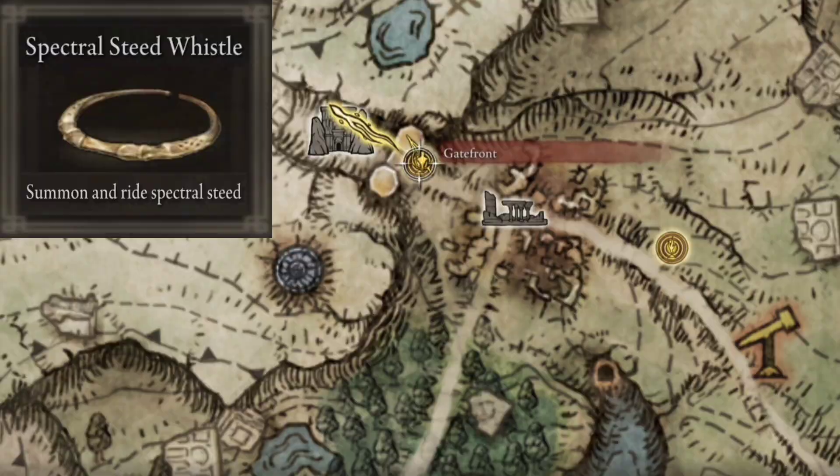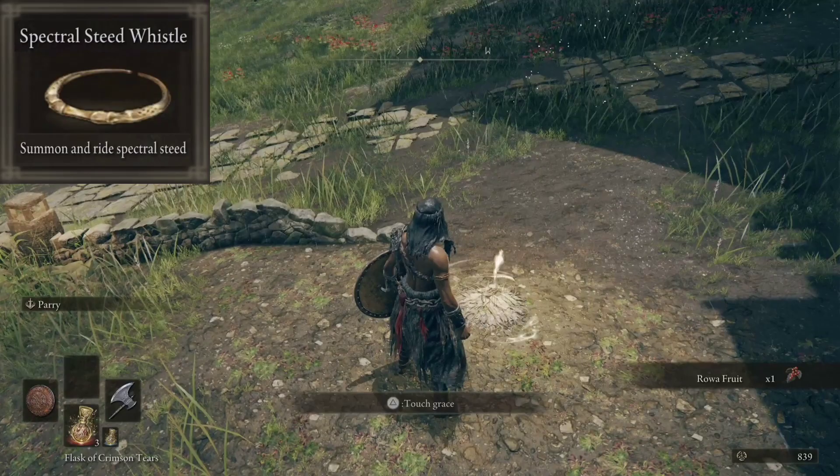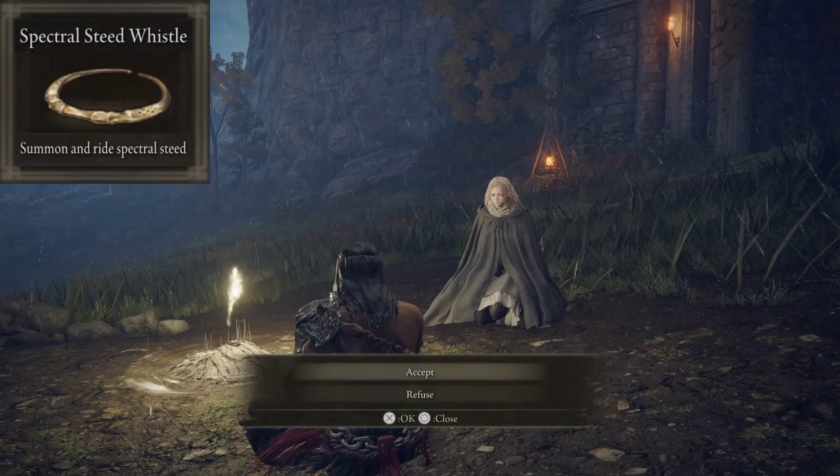We'll have to head north to this location right here. Once we get to this location, we're going to go to the Site of Grace, which is right there, and then we will talk to this lady. We'll go through a long conversation, but the long end of the short end is we're going to get the Spectral Steed Whistle.